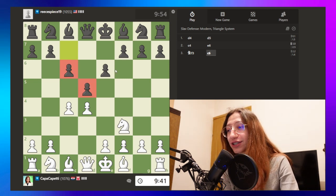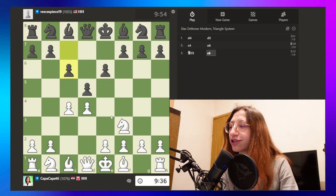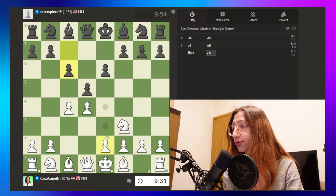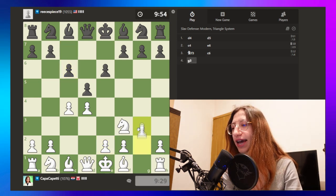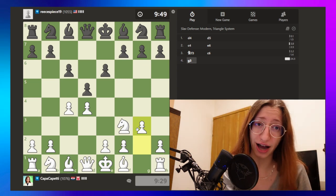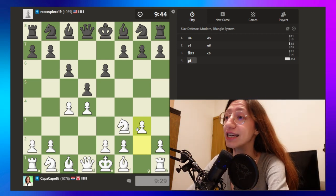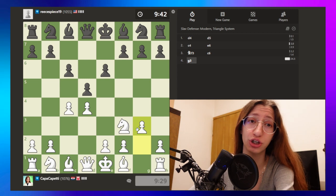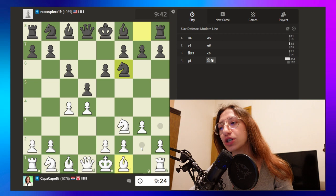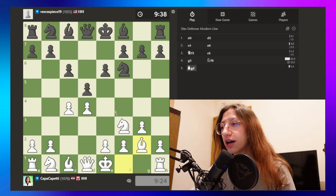I don't know what to do about this Triangle System. I don't think this is the best position for me or my opponent. I'm going to play like the Catalan and ignore all of that. I'm just going to make them feel confused with this type of playing. We just develop the bishop, we just chill.